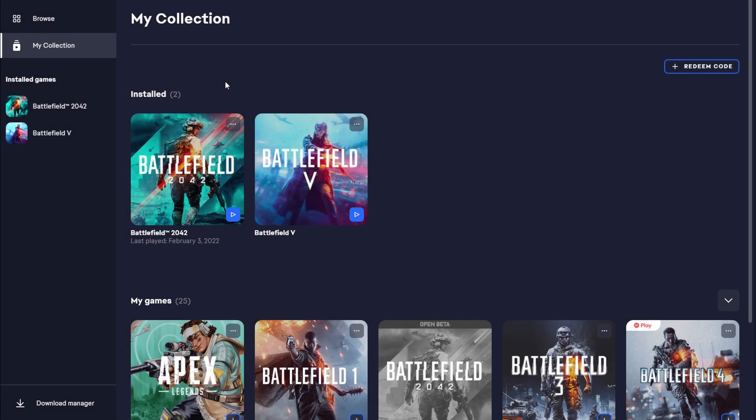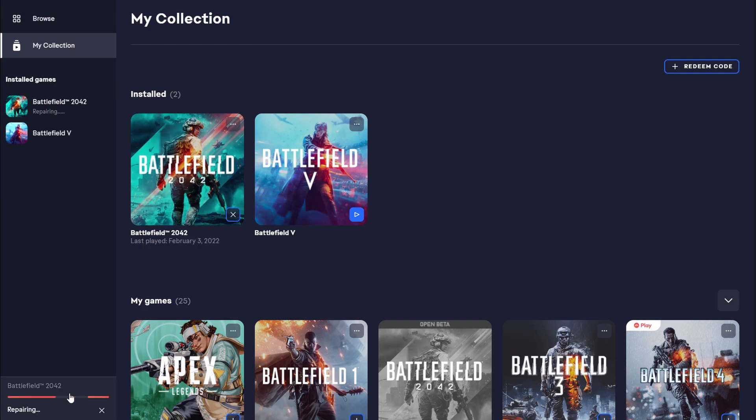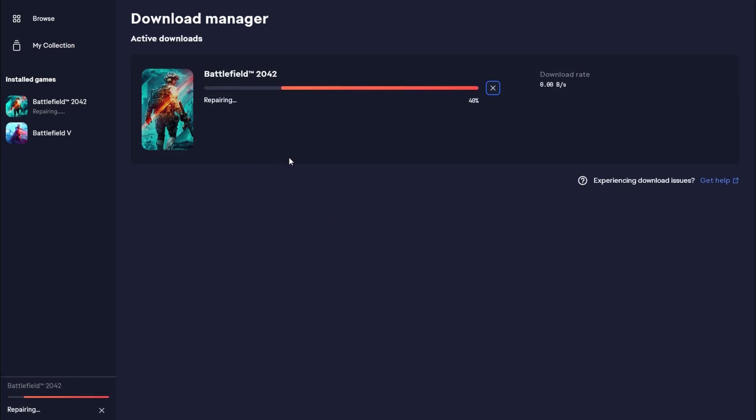If you play with Origin or the EA app, you need to go to your collection and then click on the three dots in the upper right corner of the game tile. On Origin you only need to right-click on the tile. Then choose Repair from the menu. This might take a few minutes, and then you can start the game as usual and see if it has worked.